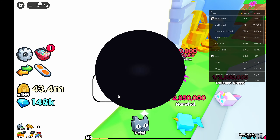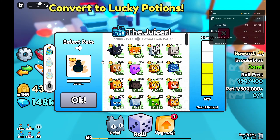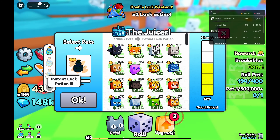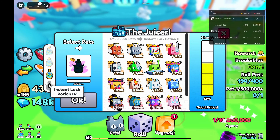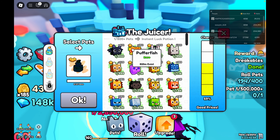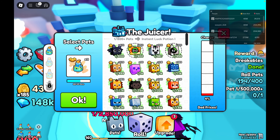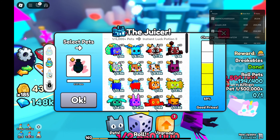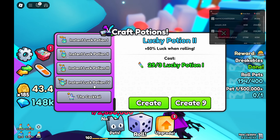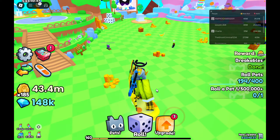The second method for getting a bunch of gems is the pet juicer. The pet juicer lets you juice down a bunch of pets for super cheap and super easily. You can immediately craft them into instant luck potion fours, or you can go manually from instant luck potion ones, then twos, then threes, and then craft all the required ingredients to make an instant luck potion four. Those are the two main methods I've covered.